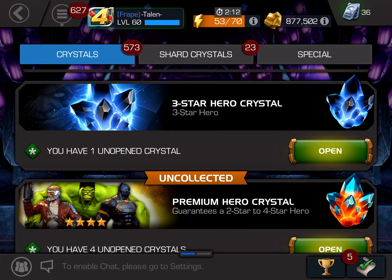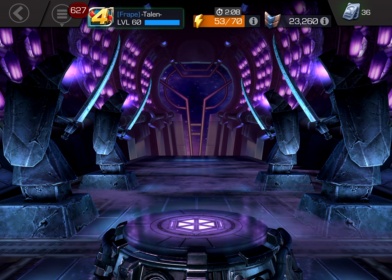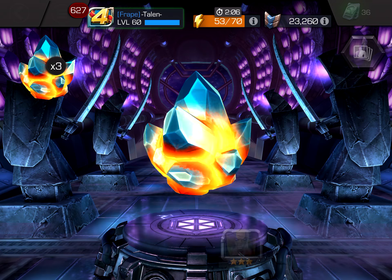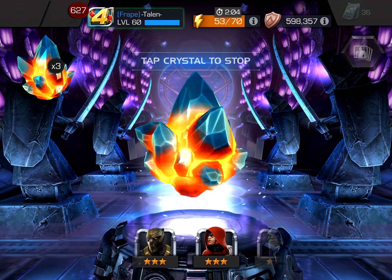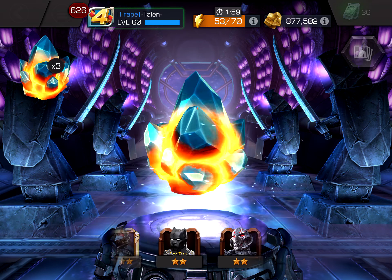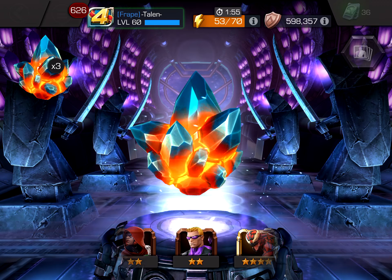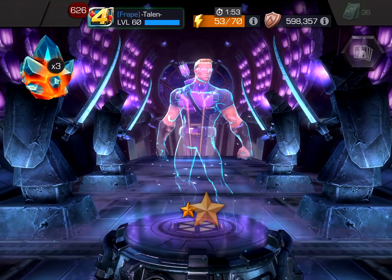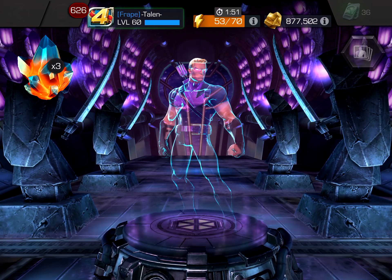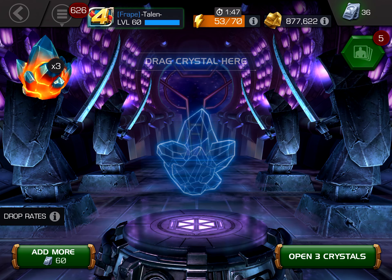So what do we have here today? We've got a few things. We'll start off with these premium hero crystals - we have 4 of them, so we'll spin one and then pop the other 3. Any 4-stars out of these is welcome, but I'd like a 3-star as well just to get the ISO. The 4-star Karnak would have been pretty nice, but I'm going for ISO, so anything above a 2-star would be good.